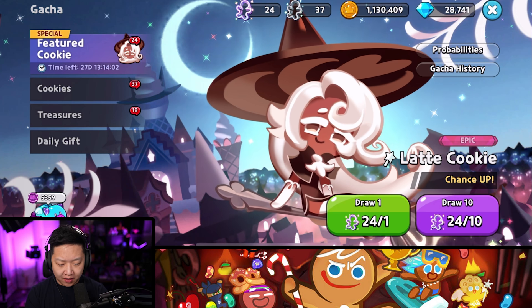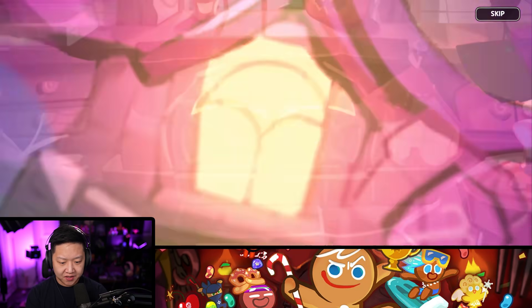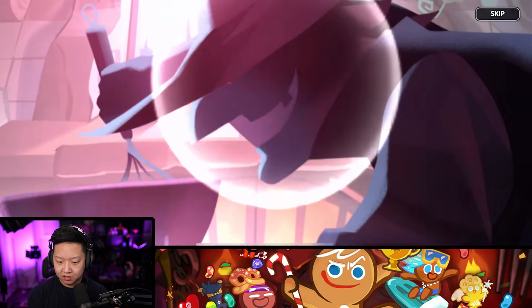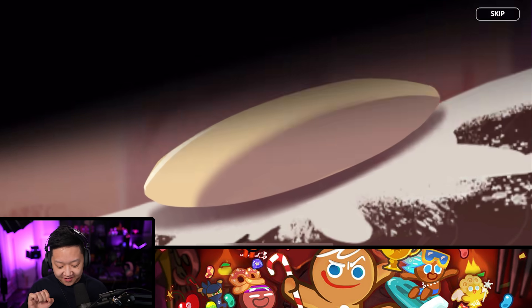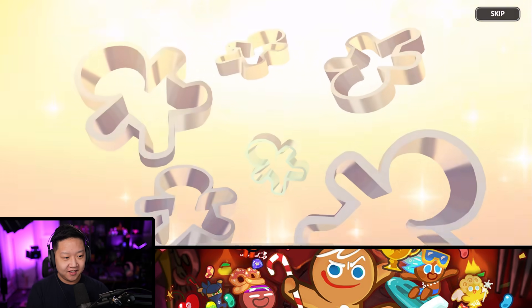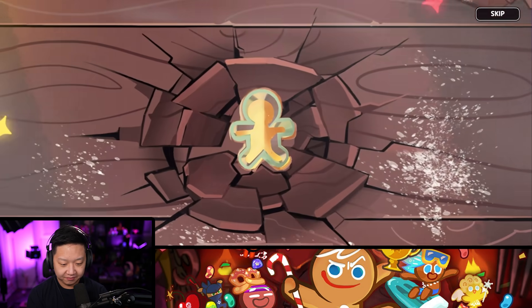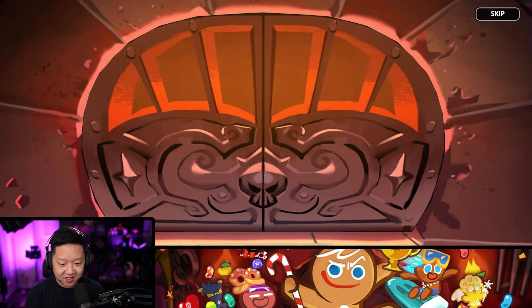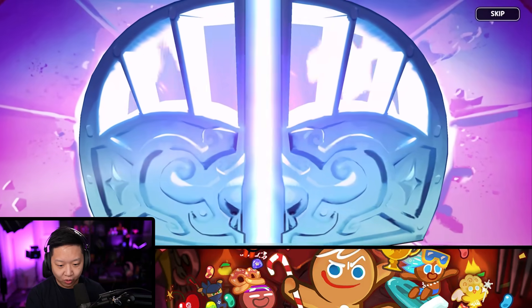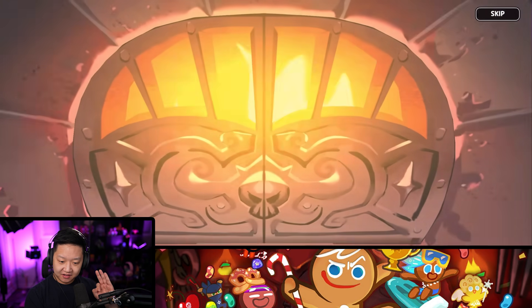I've been saving up for Latte Cookie — 28k gems left. Let's see what the witch has. It's got the hearts! We're going to use this. I love how it just smashes the table. Let's bake that cookie dough. Who are we going to get? Two Latte Soulstones — I'll take it. Muscle Cookie, give us the good cookies.